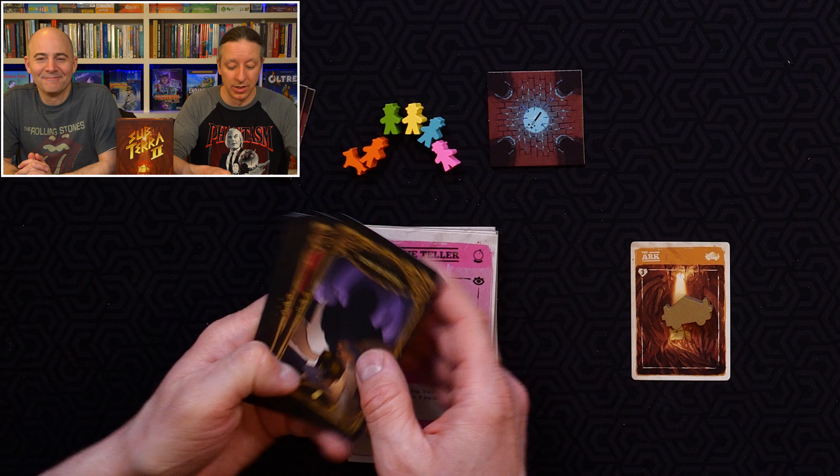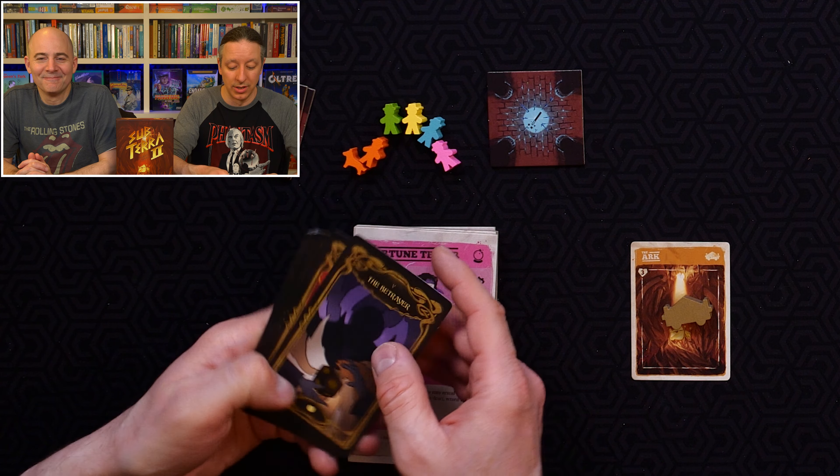These cards are gorgeous — reflective, totally embossed, with gorgeous artwork. They do require actions to use, and you're randomly drawing one for your whole turn. They have some pretty game-breaking effects like removing all rubble from the board, removing all enemies, or healing someone not near you. You can only draw a few during the game and they take actions to play, but it's a very interesting character that can lead to some Hail Mary plays.